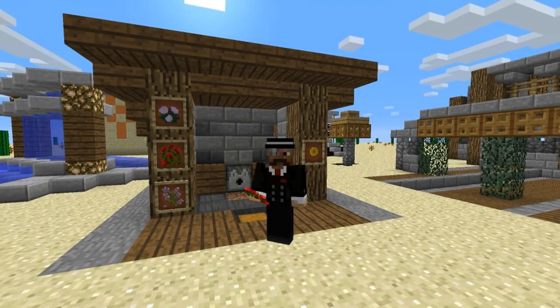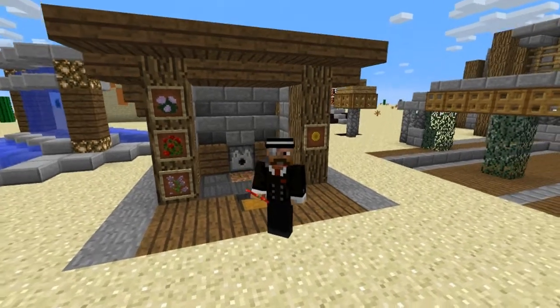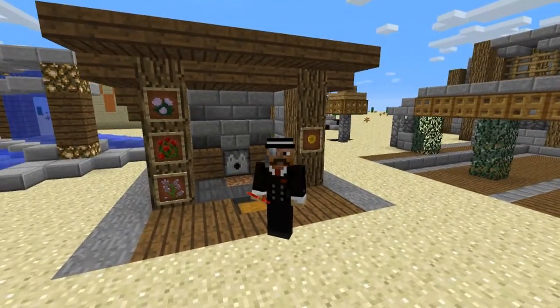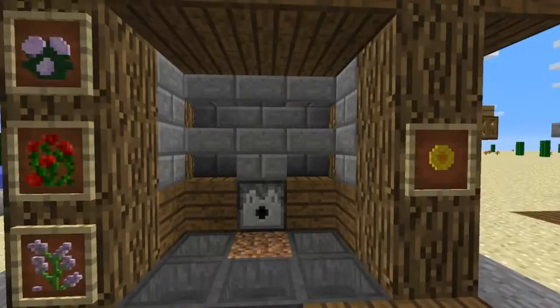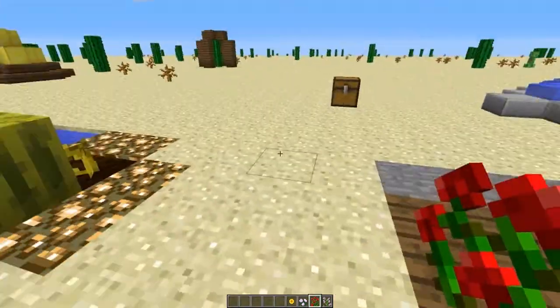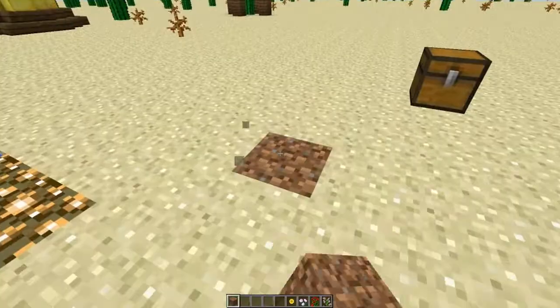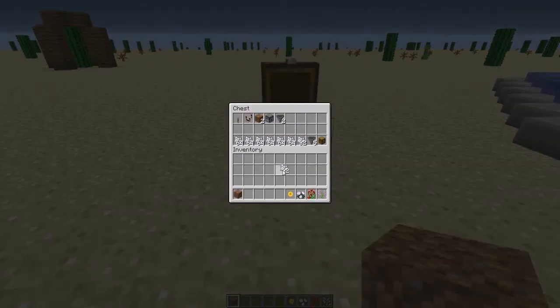Hello everybody. So as you may know, the new snapshot 13w36b came out last week, and with this snapshot there are new flowers, new biomes, and a bunch of new fun stuff. Anyway, I accidentally think I may have found out something about the new flowers. I'm not sure if anybody else has found it, but if you take a piece of dirt...